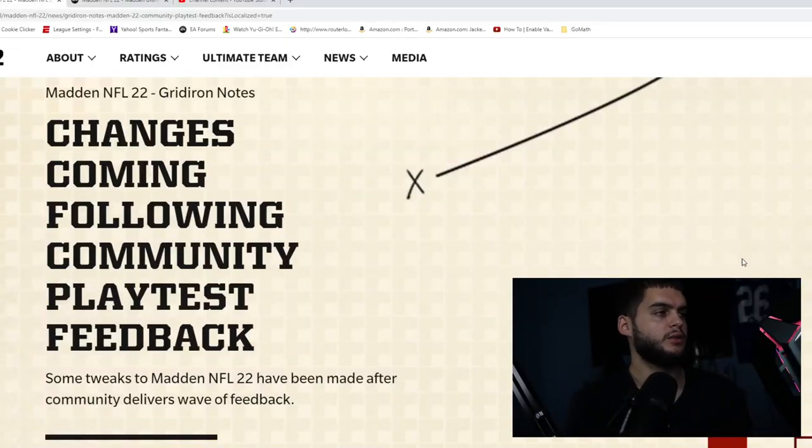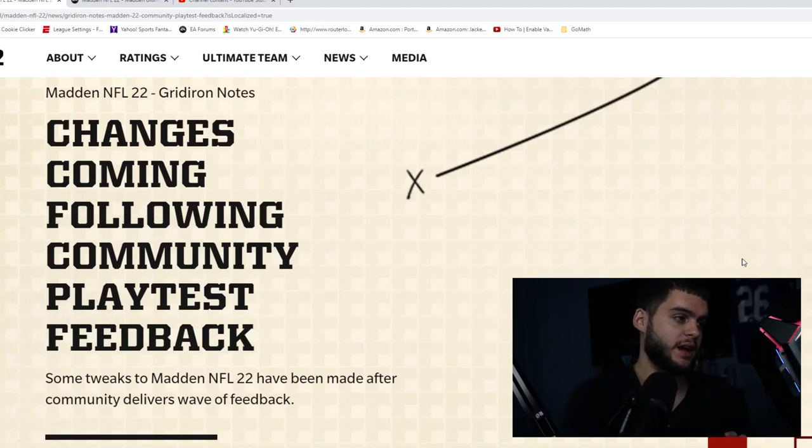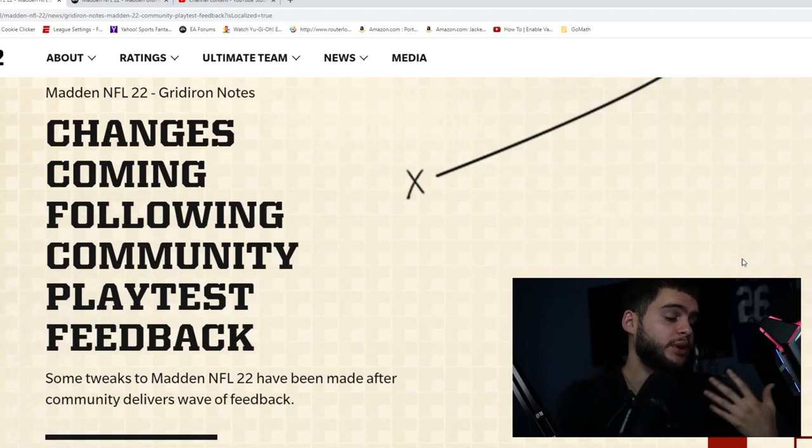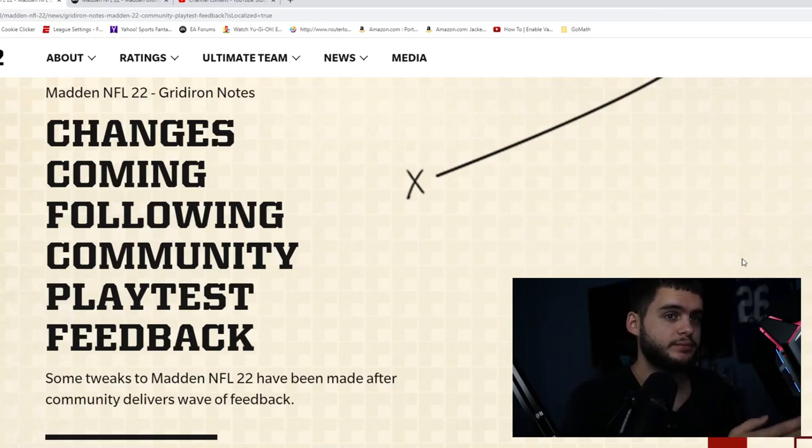What's going on everybody, it's Portal back with another Madden Ultimate Team video. Today I'm going over the changes coming following the community play test feedback. There was a beta — Madden 22 beta — that people got access to, and there was an option to give feedback to help progress the game. Madden is here listing all the feedback they took in and the changes that came from it — big gameplay changes.